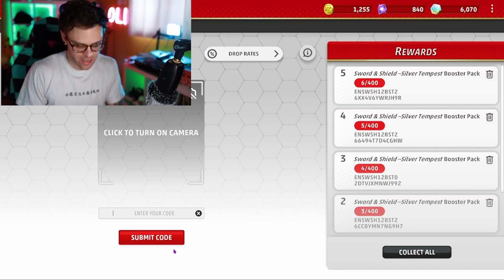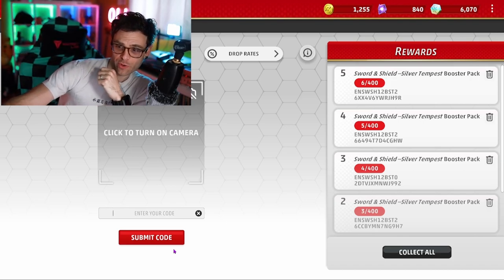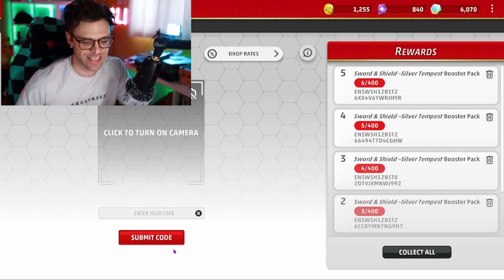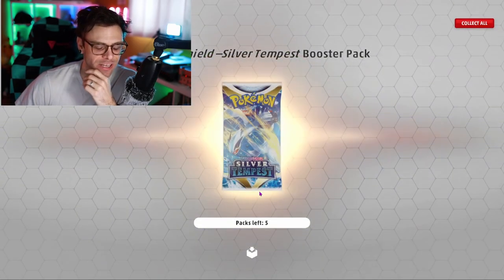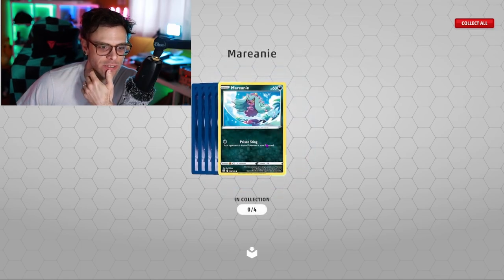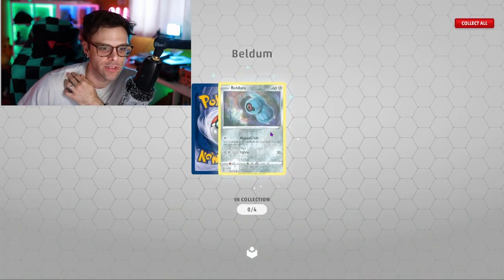We've got five packs we're opening today - I almost missed that one - and then I have three real life packs that we're gonna do at the end if I have time, because I have work in 45 minutes and I have to shower and eat. So I should probably speed this up. Let's collect all of these, we'll start off with these and then we'll jump to the premium pass.